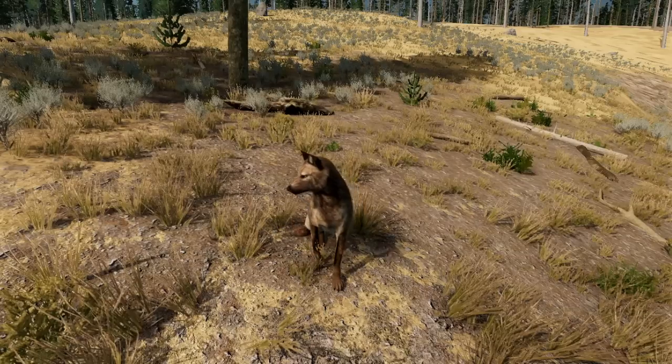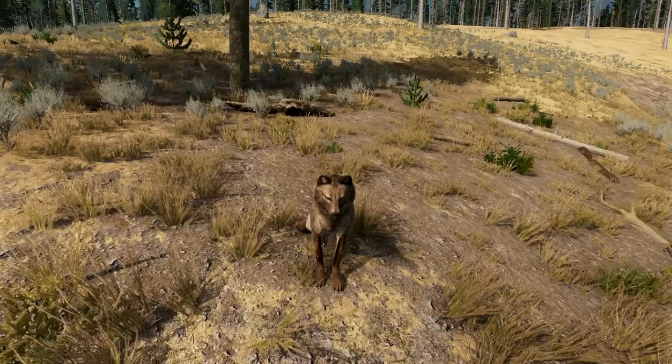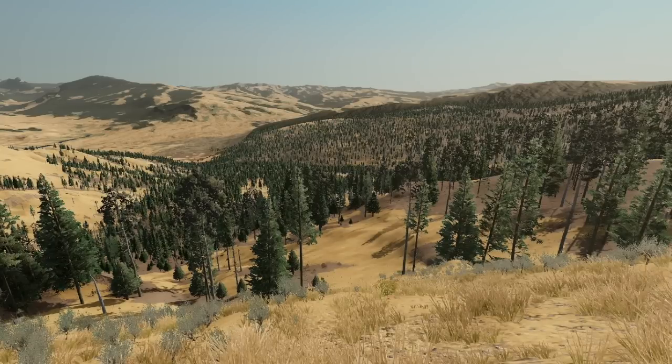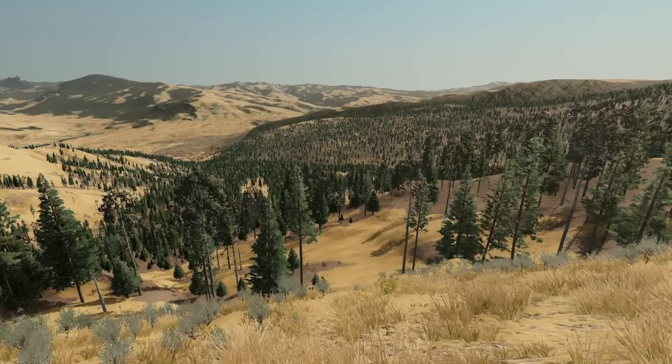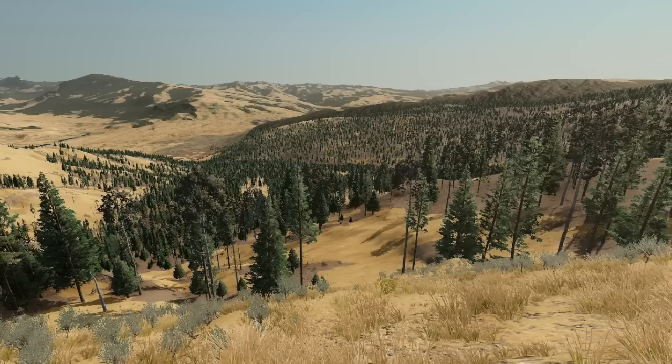The bigger the area you want shadows drawn on, the bigger the impact. For a big open world like WolfQuest — the map is seven by seven kilometers and we have view sheds going out 20 kilometers — you just can't have shadows out there. And as a result, you get views like this.